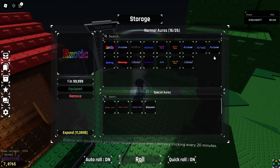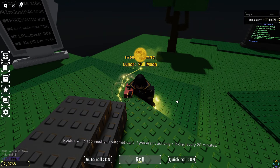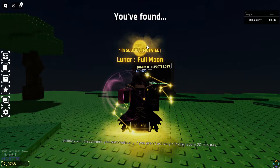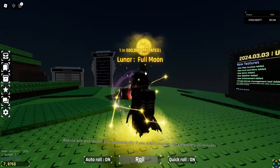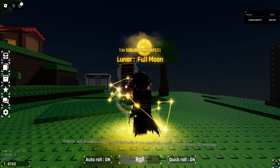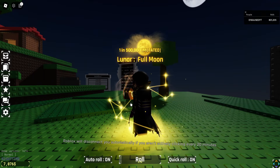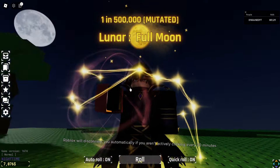Let's move on to Lunar Full Moon. I think this aura is very overhated, because people think it's just a yellow moon above your head with some stars. But if you look at it, it actually looks really clean. The only thing I dislike is that there should be a bit more stars. Imagine a Lunar Blood Moon — this in red, with even more connections between the stars. I think that has a lot of potential for a very good new aura.